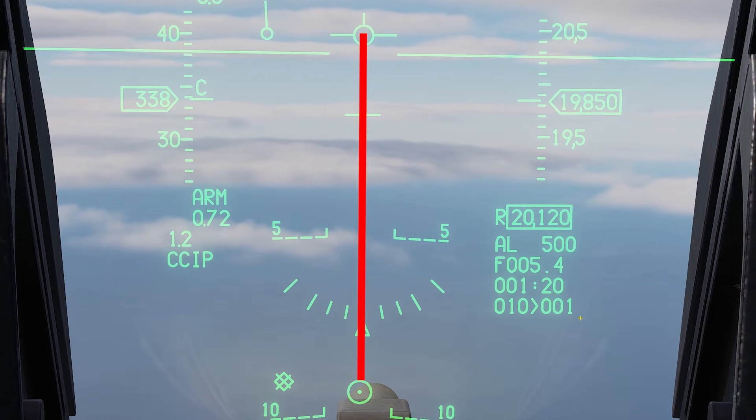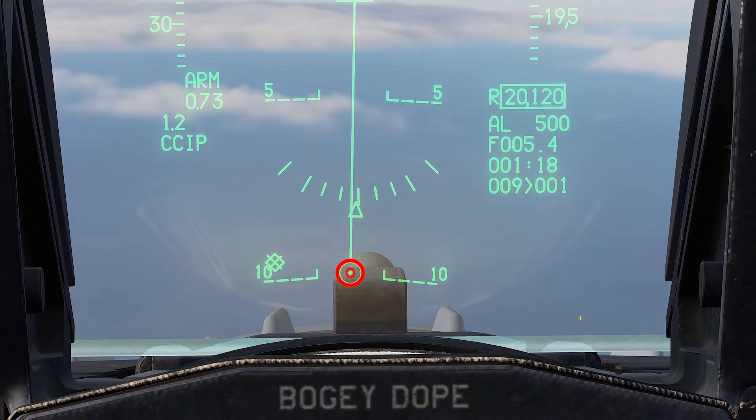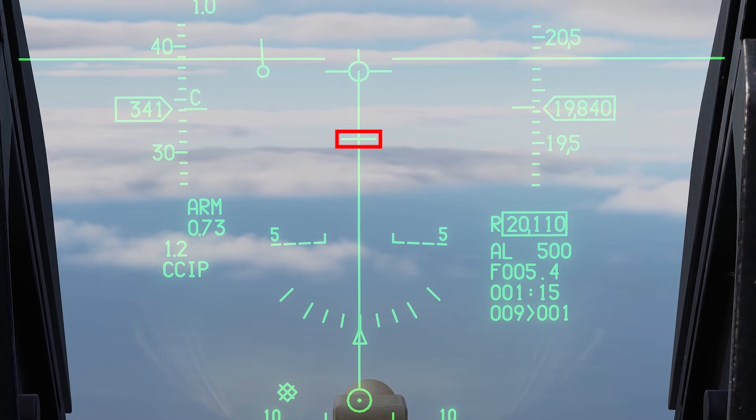You now have a pipper on your HUD — a long line with a circle and dot at the bottom. This horizontal dash is your release cue.